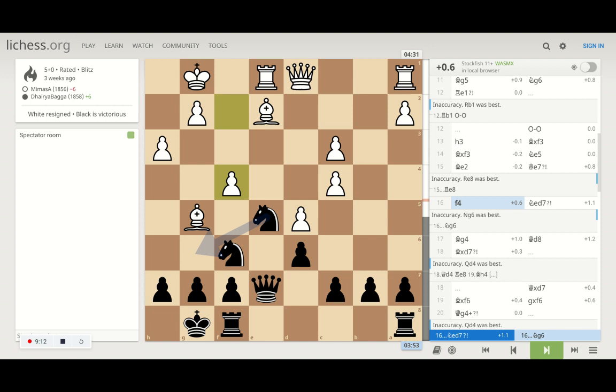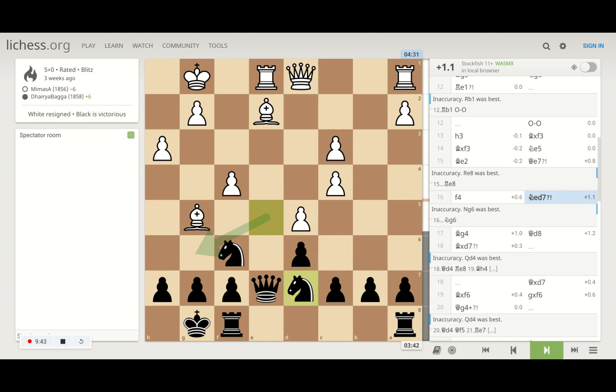He challenges my knight straight away with f4, which I consider a bad move — his rook is not on the f-file, and it removes protection from the king side, opening a diagonal for the king. I move my knight back to d7. The computer suggests I could have retreated to g6, but I worried that if he pushes the f-pawn further I'd have to move the knight again, likely ending back at e5. Going to d7 made more sense, with the idea of going to b6 to keep attacking that pawn.